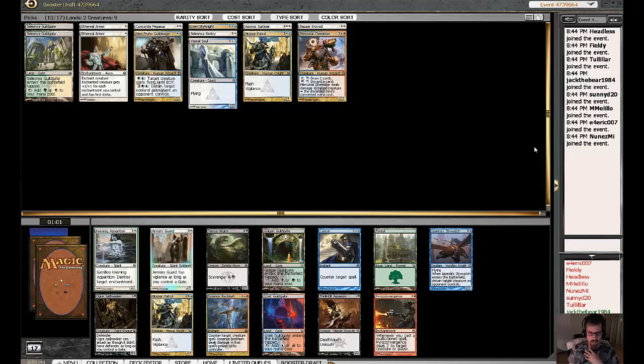And here we go. We have again Hussar Patrol. There's another Guildgate — maybe one of those will table, that would be nice. Armory Guard is fine, but I think he's just worse than Hussar Patrol since he only has Vigilance part of the time. We don't have any Guildgates that we really want to be playing. Skywatch again — I would like to have a Skywatch in this deck but I'm not ready to take one yet. The choice is between Apparition for a cheaper creature or a second Hussar Patrol. I'll take the Patrol.